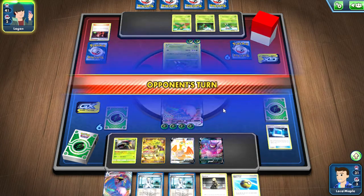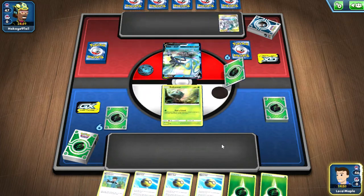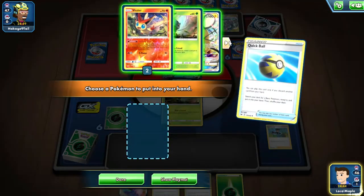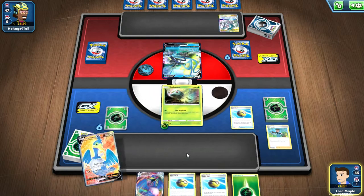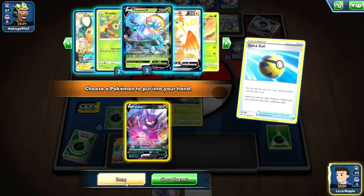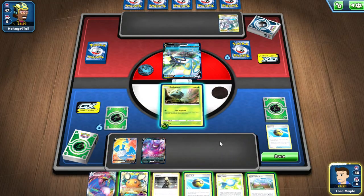Eight tails in a row against an AI who couldn't attack even if it knew how. Now the first real deck — we've got Expanded ADP with Inteleon. This is going to be scary. Let's thin our hand down; considering whether or not to discard the Quick Ball but just wanted to be safe.